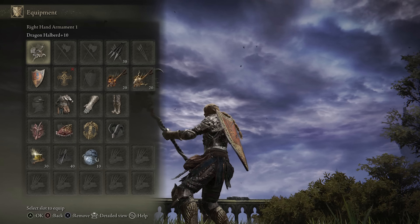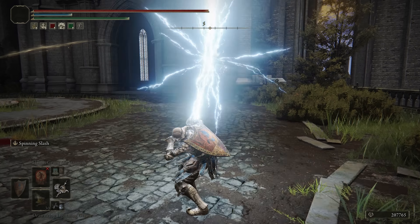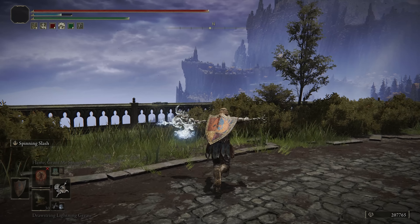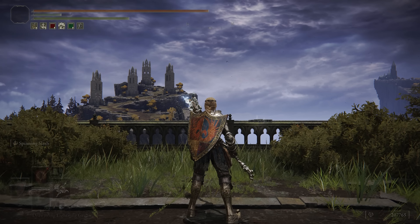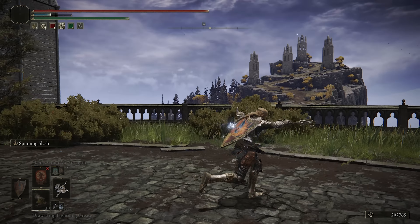Today we're going to be trying out the Dragon Halberd. Since the recent patch changed the way poise damage works, its Spinning Slash Ash of War now true combos, and the fact that it gets Frostbite buildup and Lightning damage as a buff during the Ash of War makes that pretty lethal. If they happen to get the Frostbite proc during the three hits, you're going to do substantial damage.